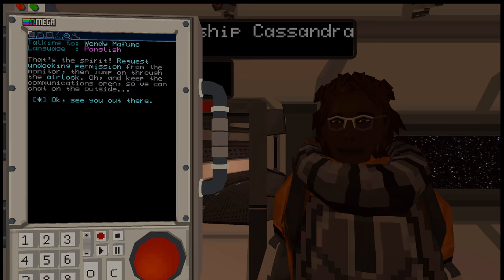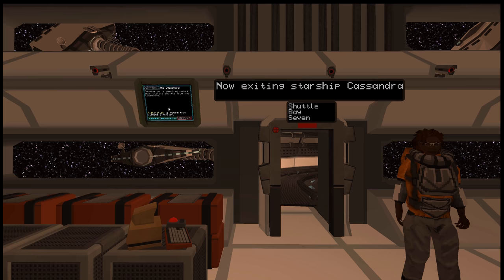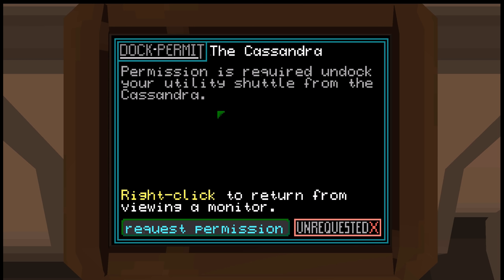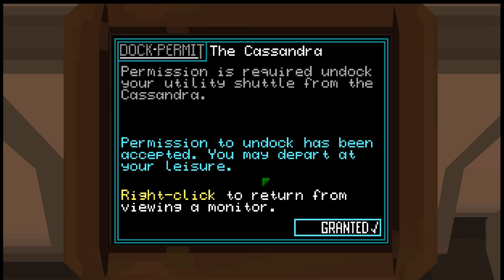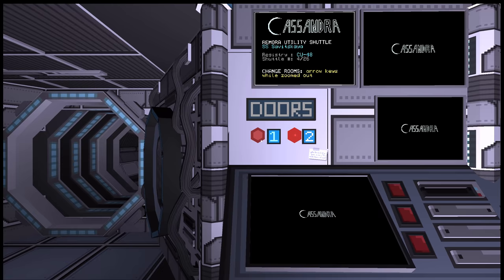So we're going to request — we're actually on the starship Cassandra, which is this big sort of arc that's supposed to colonize things. Permission is required to undock our utility shuttle from Cassandra. Right click to return and request permission — permission to undock has been accepted. You may depart at your leisure. So now we're in the ship, let's close the doors first — outer airlock and inner airlock.